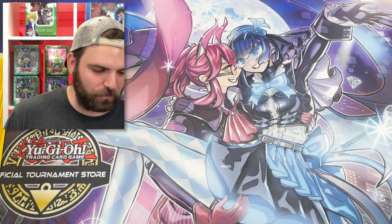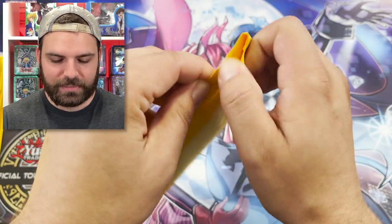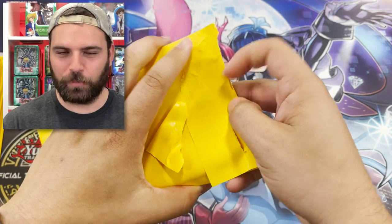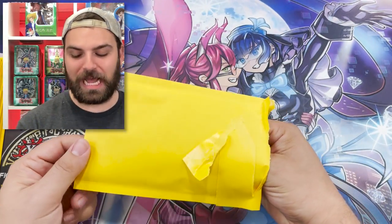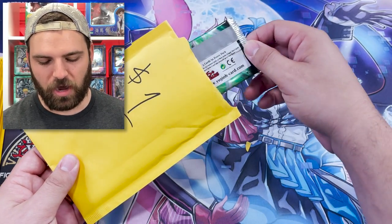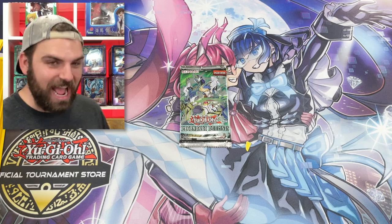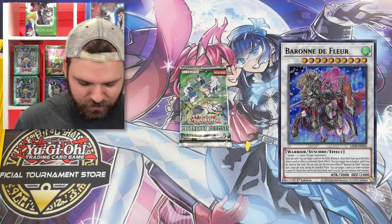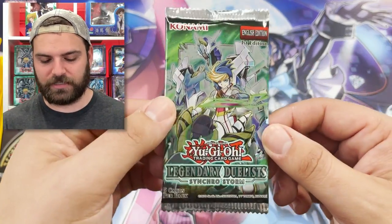This is a 1 versus 100 pack battle. First one, guys — this is a dollar booster pack today. I don't think I've opened some of these packs for quite some time, so I'm hoping you guys enjoy it just as much as I do. Our $1 booster pack today is the Legendary Duelist Synchro Storm. This is a fun set, guys. It actually has a card in it that's worth over $100 — it's a ghost rare, worth $50 to $100. It's not a bad set; there's just too much of it around.